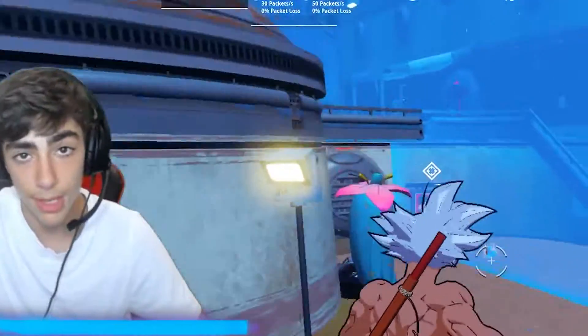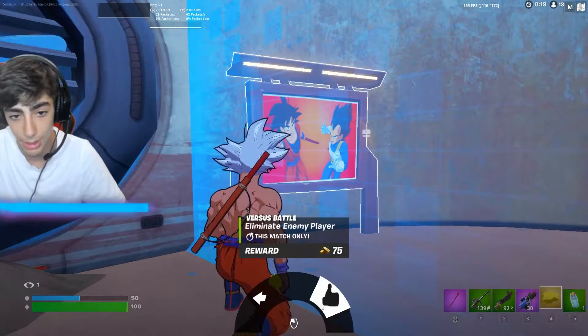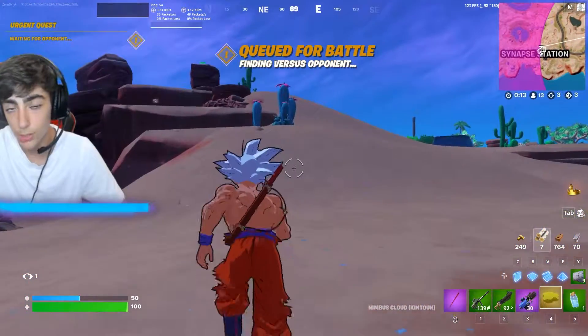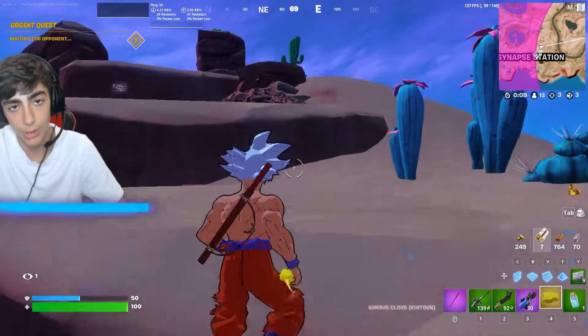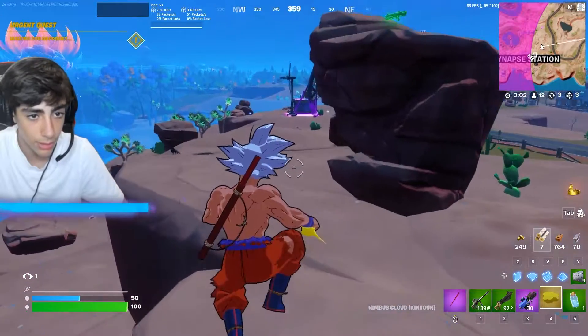Alright guys, one more thing they added in the update — First Sports. They actually took out bounties but added something really cool. Basically you enter a contract, and if anybody else wants to join the versus battle, you get each other's location and you fight. It's a normal fight but for points — Goku power points, I don't know what they're called.